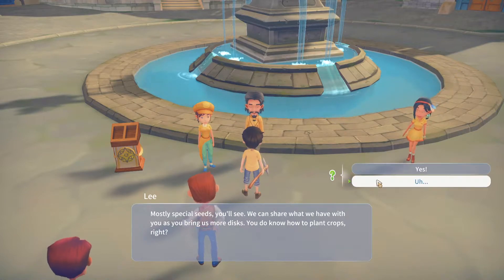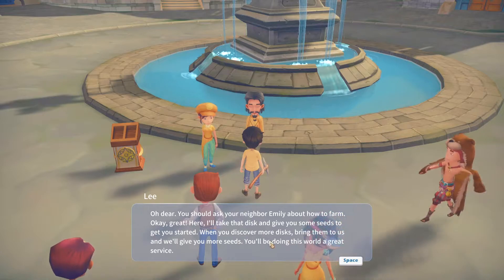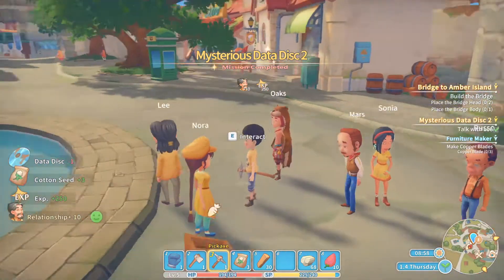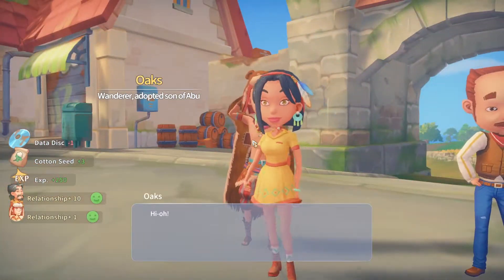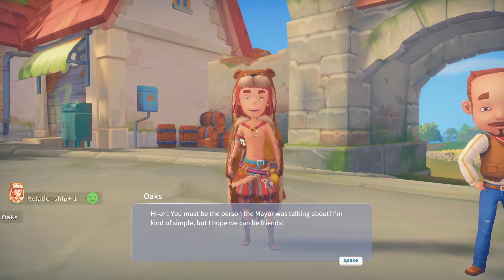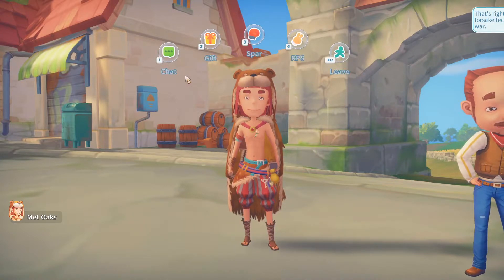You do know how to plant. You should ask your neighbour Emily about how to farm. I'll take the disc and give you some seeds to get you started — I'll do some farming. You must be the person the mayor was talking about. I'm kind of simple, but I hope we can be friends. I like him. Let's chat.